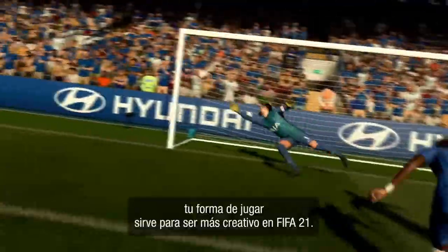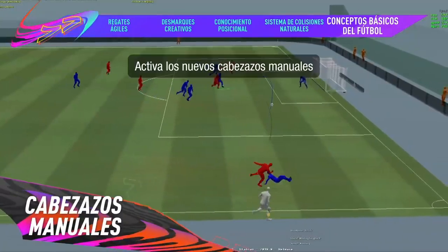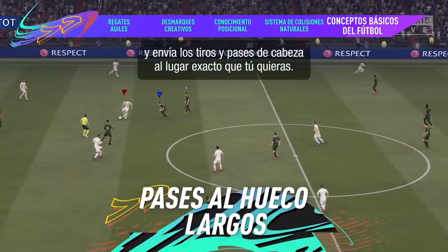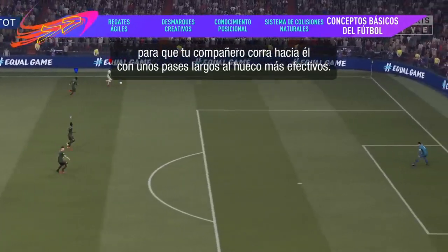A focus on the fundamentals includes your feedback to unlock creativity in FIFA 21. Switch on new manual headers and send headed shots and passes exactly where you're aiming. Dispatch the ball into space for your teammate to run onto with more effective long through balls.